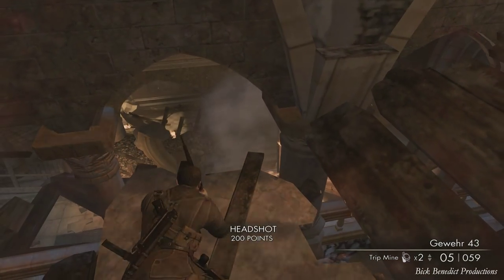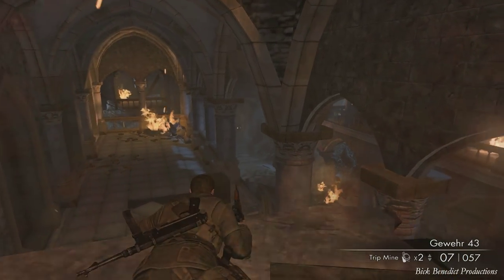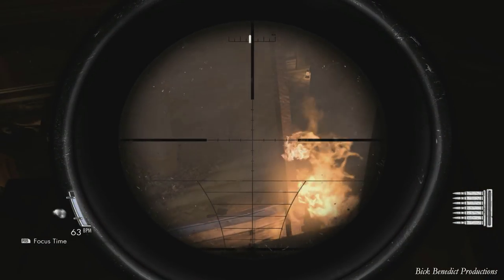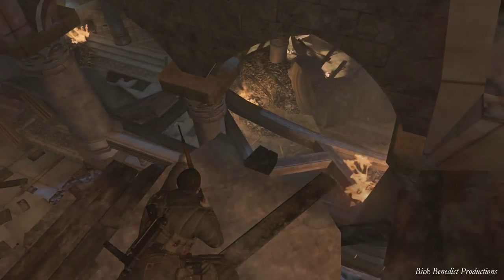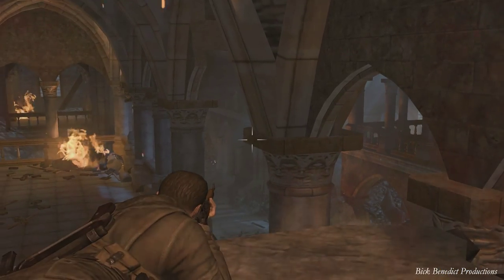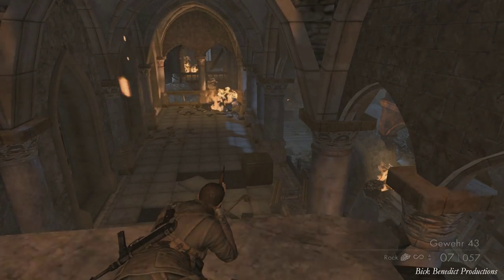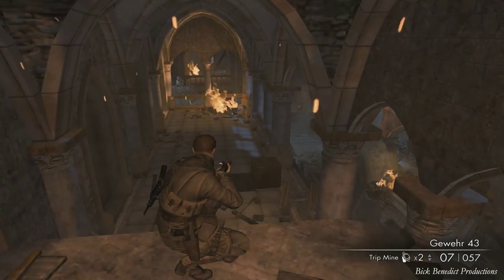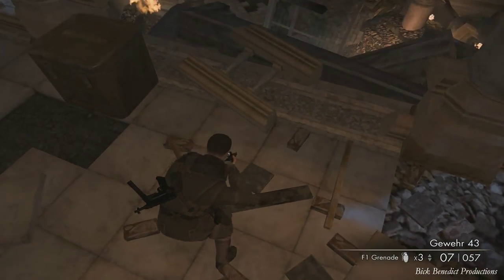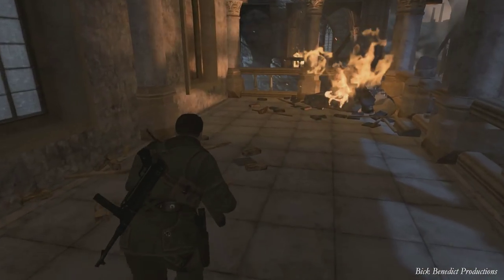I'm getting these headshots, but why am I not getting the cinematic kill shot? I think it's just random. I was watching some videos about the making of this game, and they were saying the calculations they make for the bone-shattering, the position of enemies, and the little scenery details are all done in real time. I thought that was quite impressive. I'm sure this game doesn't run more than 30 frames on consoles, but it certainly runs very nicely on PC.